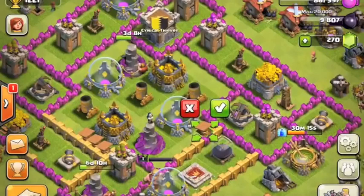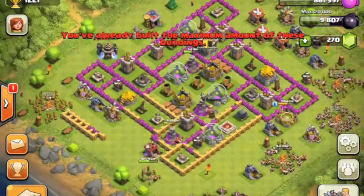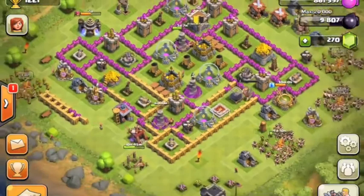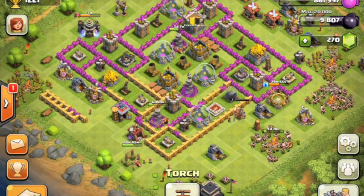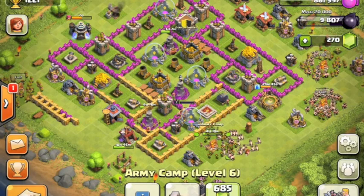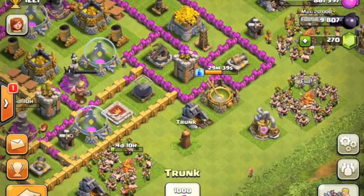I might just spend elixir on stuff like balloons. I'm going to keep my gold maximum at around 4.25 million because if I upgrade that last storage to level 11, it'll be too difficult to guard while also guarding my dark elixir. I won't upgrade it to 11 unless I really need it, like for wizard tower 7, but I'm not getting those anytime soon.